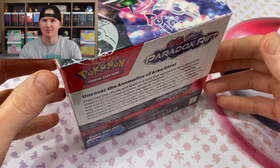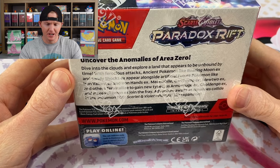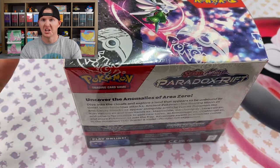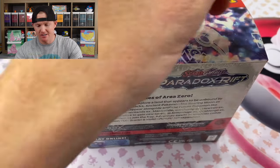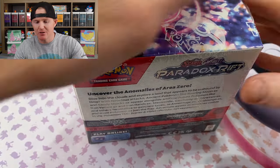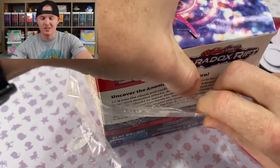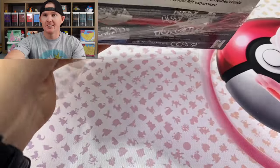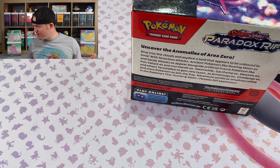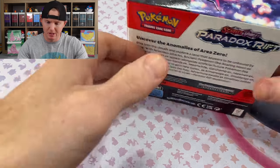You're probably not going to find it much cheaper than that anywhere else, at least right now. Paradox Rift — new set, new day. Uncover the anomalies of Area Zero. Alright, enough talking, let's get to ripping. Super excited — it's the new set, everyone is pumped and hyped about it. I did look at the card set and there is some fire artwork in this set for sure. I've already pulled two really good cards: the Garchomp SIR and the Mela SIR as well.